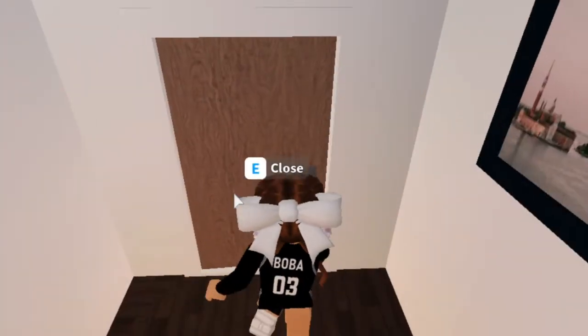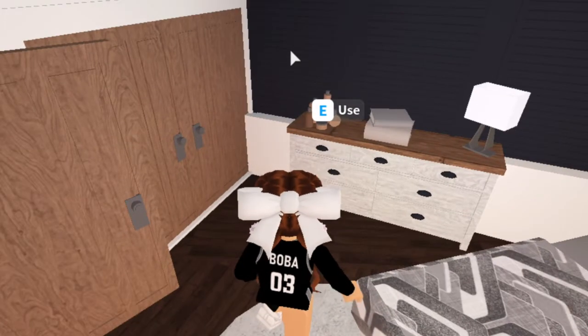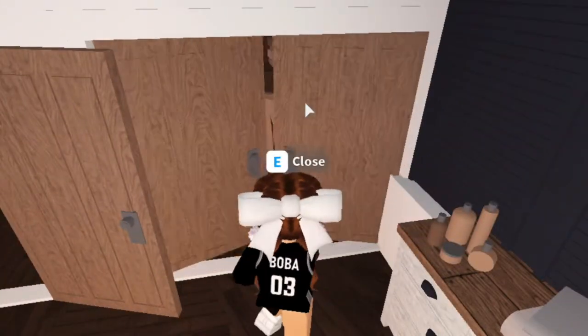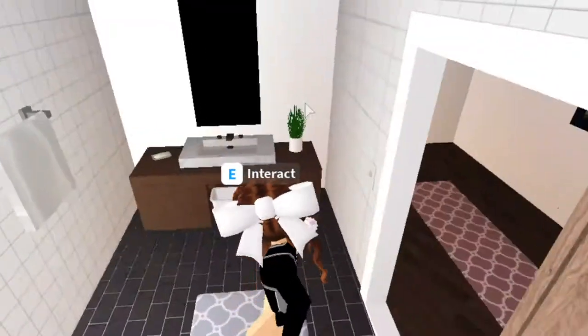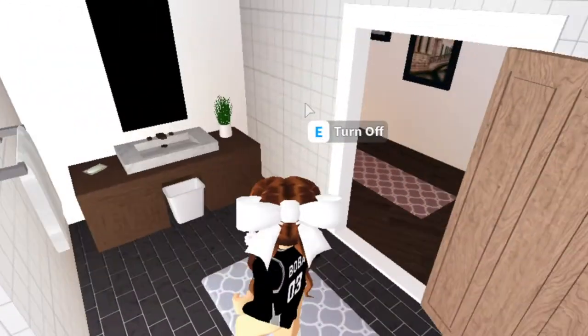Over here the first thing we run into is a bedroom. I closed all the blinds just for privacy reasons — nobody wants someone to look into their bedroom. Those are all windows. But this here is a closet — I gotta do some laundry. This will be the first room, and right here I believe is a bathroom. I think I forgot to show you guys the bathroom downstairs, but I guess we're going to finish the upstairs now and then I'll show you the downstairs bathroom.